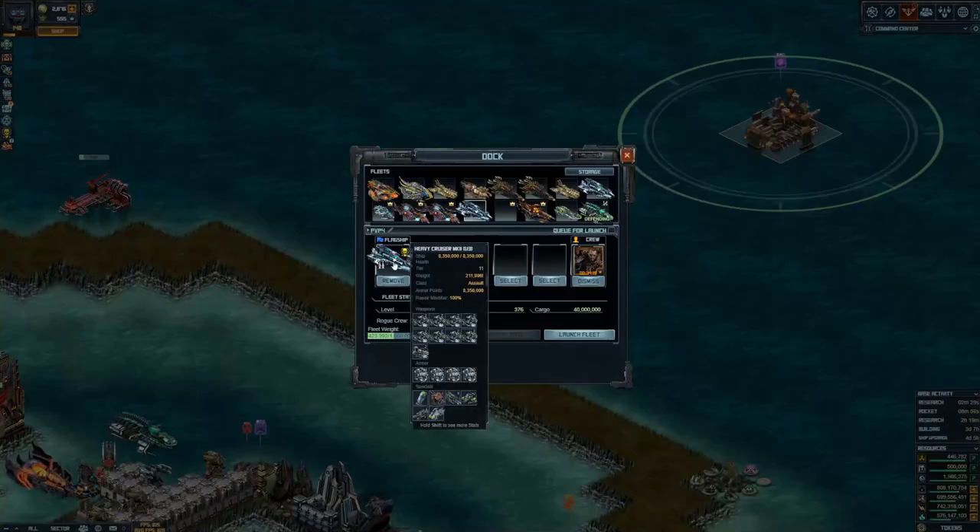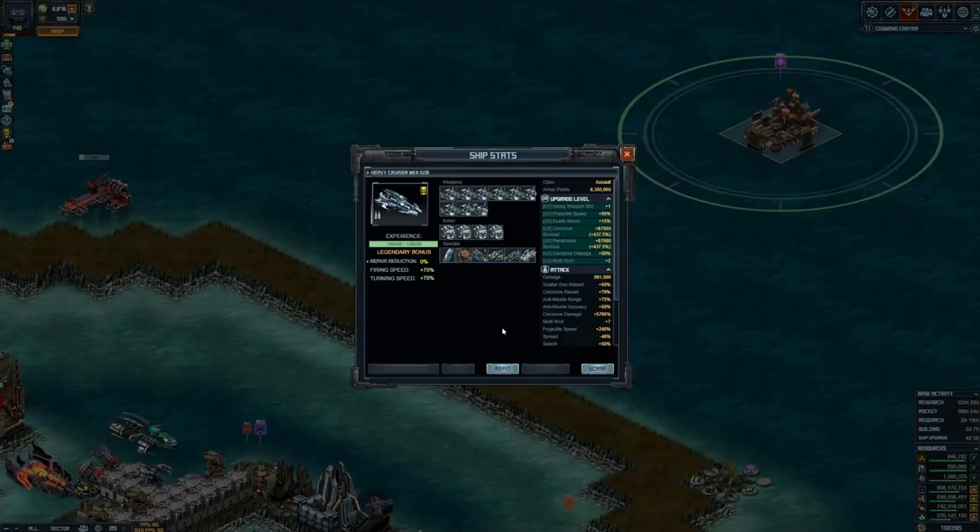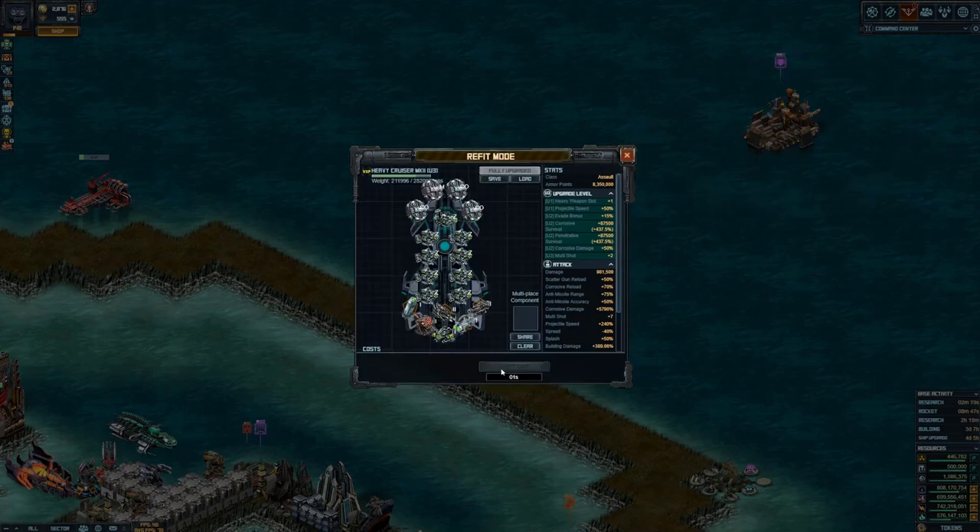Initially I went for a high evade build — I thought that was what was required. It normally is in this sort of target, but it didn't seem to work out so well. This was the special I ended up going with, because it gave an extra multi-shot and it also gave extra corrosive damage.